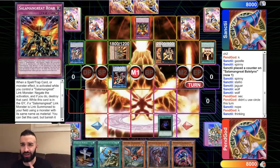So here's the game plan on how to beat Salamangreats: you've got to one by one, little by little, get rid of each of their back row. Little by little, pick their back row, and then simply OTK their ass into oblivion.